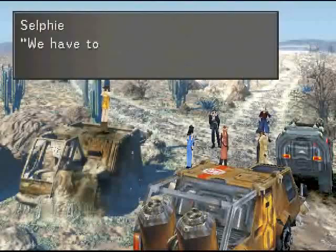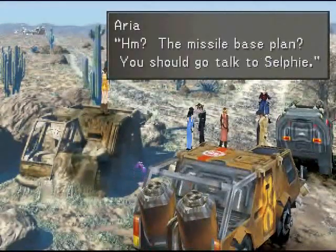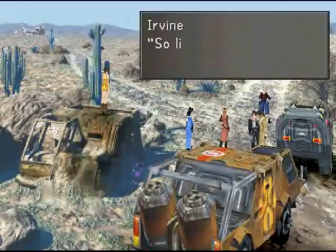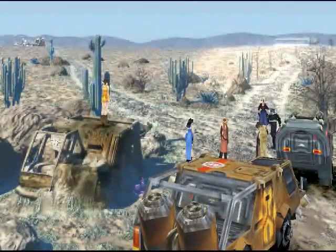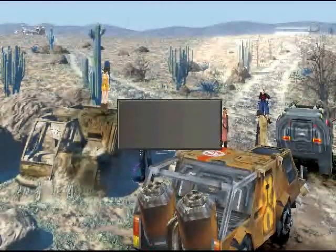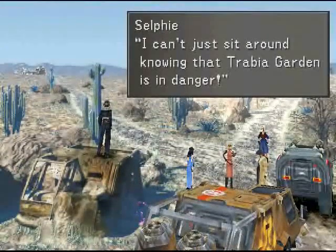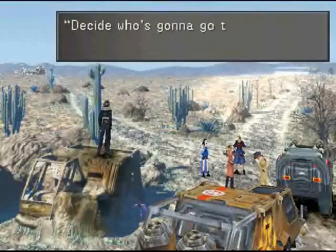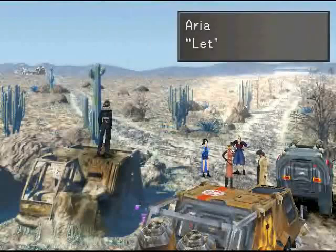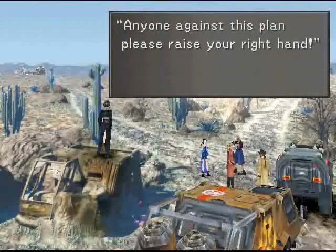They're targeting both Balm and Trabia Gardens. We have to interfere with the launch — we have to stop the missiles. We can talk to people here. The missile base plan — you should go talk to Selfie. This isn't just about Selfie. I understand how Selfie feels. I'll do whatever Orion decides. I just transferred from Trabia Garden — I can't just sit around knowing that Trabia Garden is in danger. Orion, please decide who's going to go to Galbadia Missile Base before it's too late.